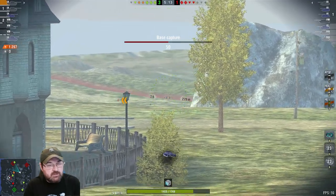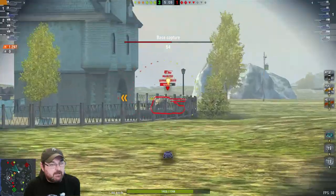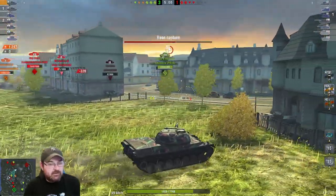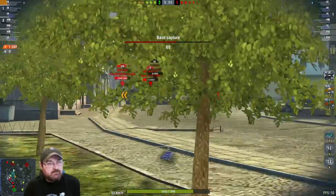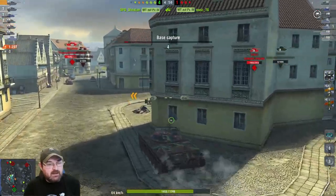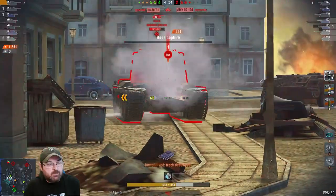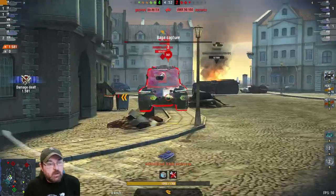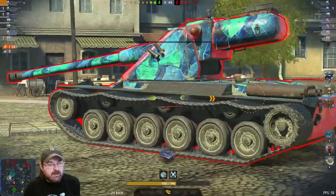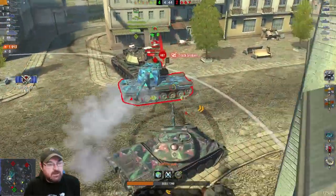We're out in the open but not yet spotted. Look how bouncy this gun is — so annoying. That one misses completely. We forget the Hori for the moment. They're on 60 base points, so we want to reset that cap. It's an Emil 2 — we take one from him, put one into his bottom plate, reset the cap. That's quite nice. We can probably use our mobility to get around him, then track him.